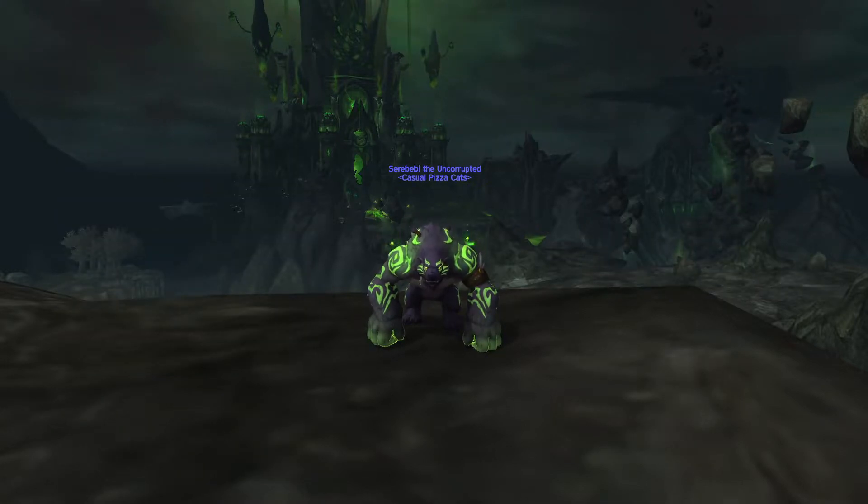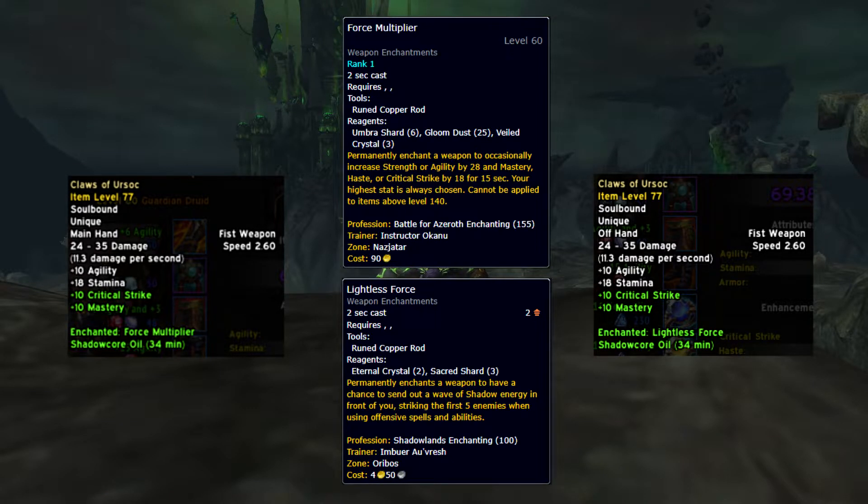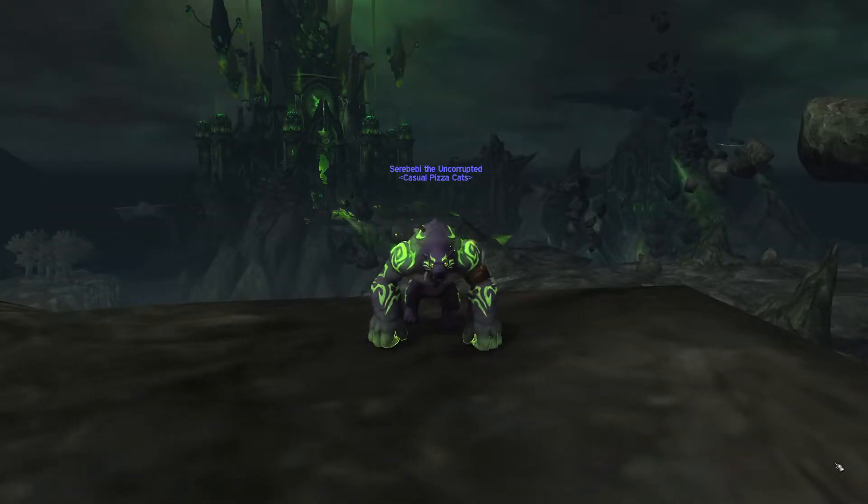I highly recommend using the Legion Guardian artifact weapons since you can use oils and enchants on both of them, resulting in a ton of extra damage. If you don't have them, you can easily get them by starting the Legion expansion questline and doing a handful of quests. If you want to increase their item level, you can equip them with relics from raids, dungeons, and world quests in Legion. The enchants I used on my weapons are Force Multiplier and Lightless Force. Other good options are Celestial Guidance and Sinful Revelation. The oil I used on both is Shadowcore.